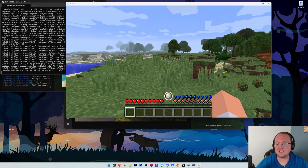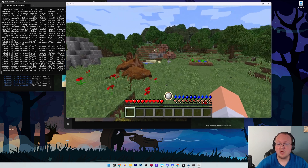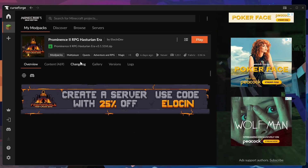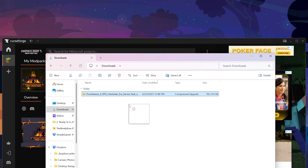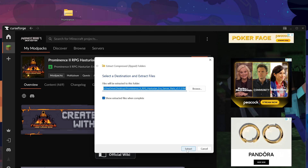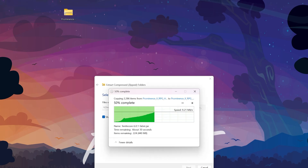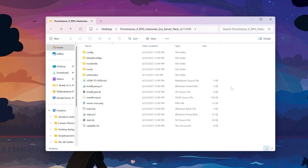Last but not least, let's look at Prominence 2 - that's the last modpack, and it covers the Fabric mod loader option. What makes Prominence 2 different is it's actually a Fabric server. However, the process of getting server files is the same: download the modpack on CurseForge, click on it, and click the 'download server pack' button. Once the download is complete, move the file to the desktop, right-click on it, click extract all, and extract. You'll get a new folder with all the server files needed.